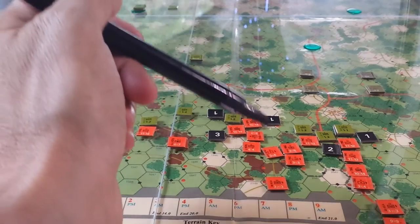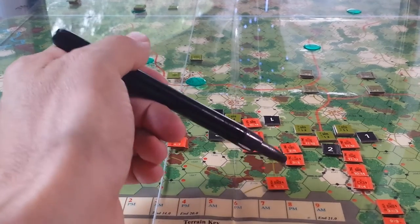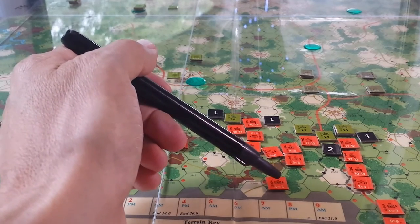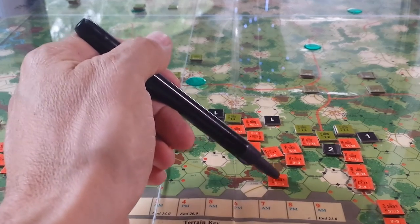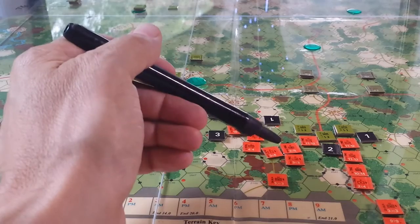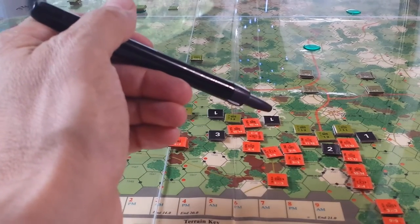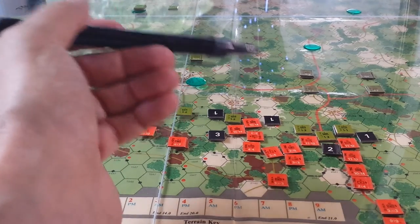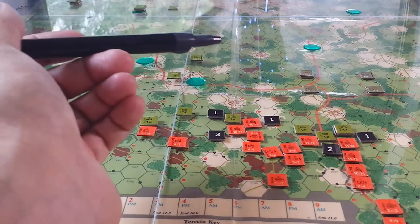When you've moved a unit, you earn one friction point, which represents cohesion loss or loss of unit effectiveness — it represents a number of different things. So that's one for moving, and then when you make an attack, you lose one more. And then at the end of the attack, if the defender hasn't retreated and there was an adverse result for you, you would lose another friction point.